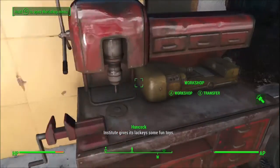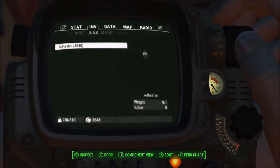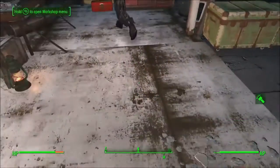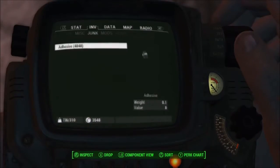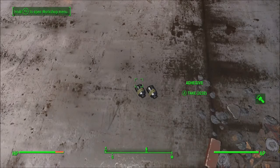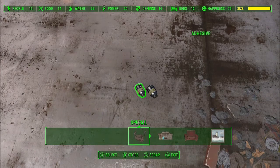What you want to do is have a completely empty workshop and an empty junk inventory, and take whatever it is that you want to duplicate — in this case we're going to do adhesive — and drop it on the floor inside your settlement, and then go into build mode.